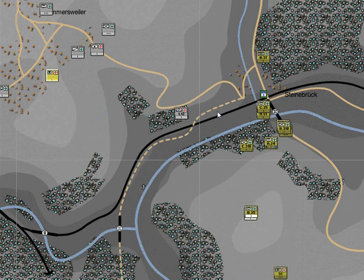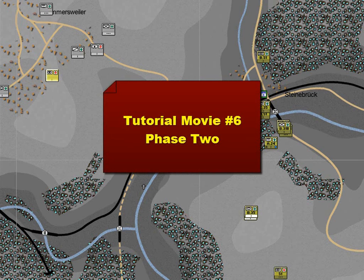Feel free at this stage to peruse the battlefield, have a look at the enemy intel reports and have a look at your own forces and check the logs. You may be surprised at just how active and inactive some units are. And when you're ready, open up Tutorial Movie 6, Phase 2. See you then.